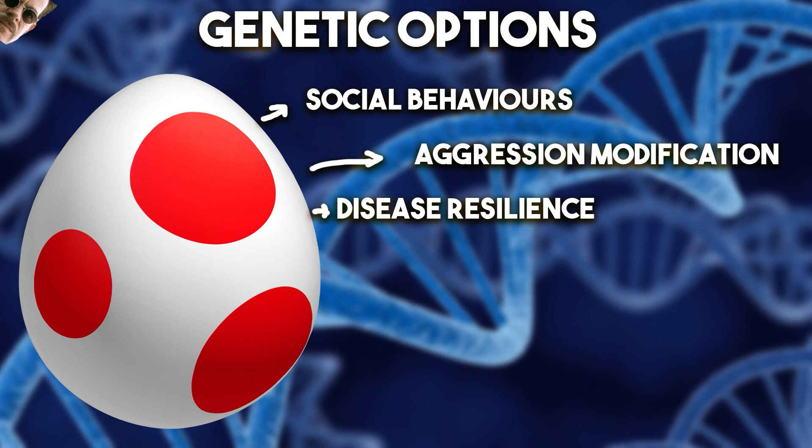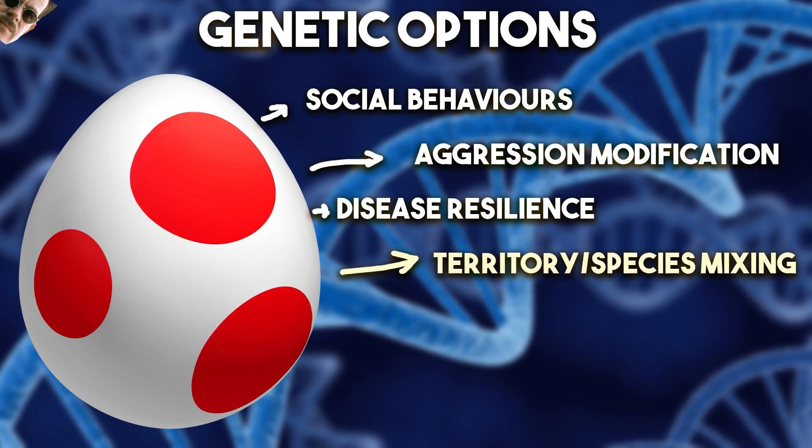The article did mention there was more available. So, for example, territory and species mixing. There is a new territory system in the game — dinosaurs have a radius around them and they establish a territory. They'll be able to get along with some dinosaurs within that territory and clash with others. If two dinosaurs with separate territories don't get on and those territories clash, I think they'll compete for the territory. So maybe by giving our dinosaurs a specific cocktail of genetic code, we can make them more receptive to other species, more willing to let other species live within the territories that they establish.